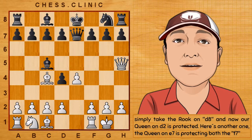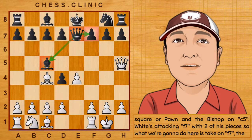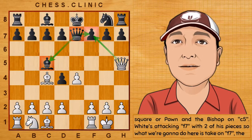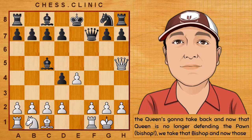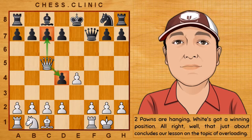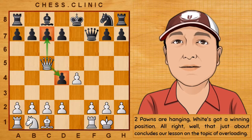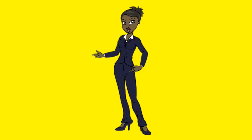Here's another one. The queen on e7 is protecting both the f7 square and the bishop on c5. White's attacking f7 with two of his pieces. So what we're going to do here is take on f7. The queen is going to take back, and now that queen is no longer defending the pawn. We take that bishop, and now those two pawns are hanging — white's got a winning position. Well, that just about concludes our lesson on the topic of overloading. Thank you.